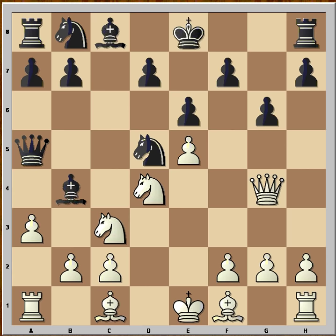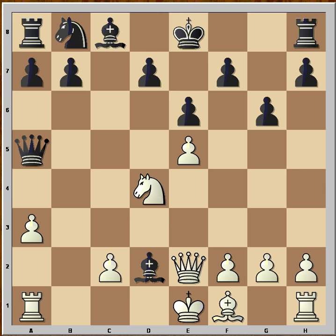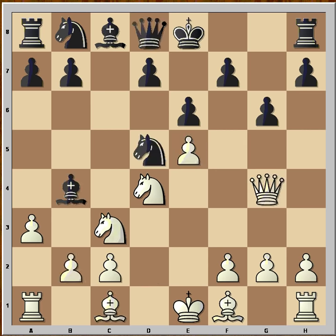The logical move looks like bishop to d2. So if white played bishop to d2, the game would continue like this: knight takes on c3, bxc3, bishop takes, and bishop takes on c3 is not good at all. So Qe2 is better, and after bishop takes and queen takes, queen takes on e5, and black is standing better. So we came to the conclusion that bishop to d2 is not the best move.